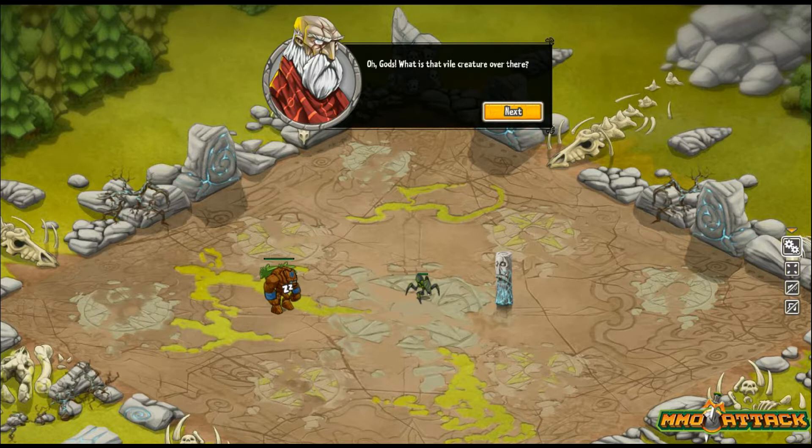What this means is you can play on your browser and you can play on your iPad. Right now we're taking a look at the tutorial and basically there's this little wood creature, looks like he's asleep, and a little spider. A dialog box has popped up saying 'oh gods what vile creature is over there,' and we're going to go ahead and click next.